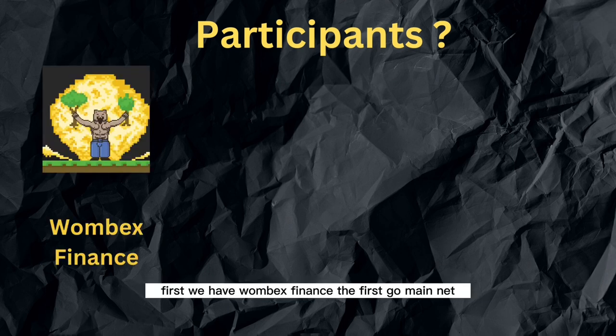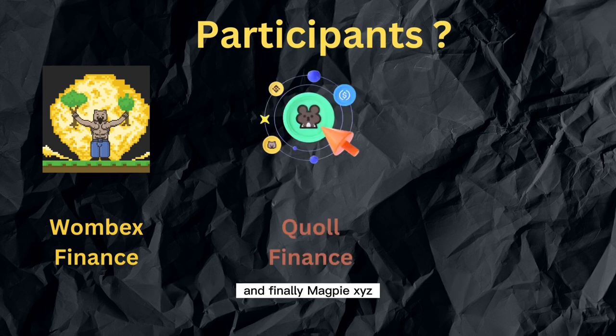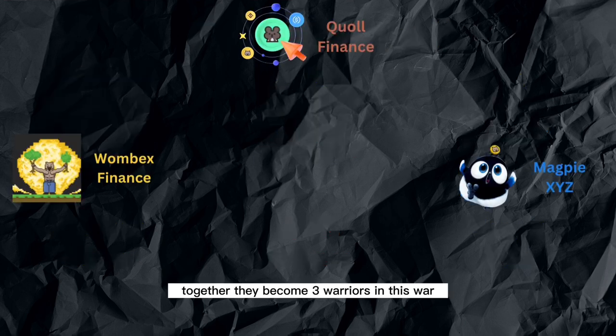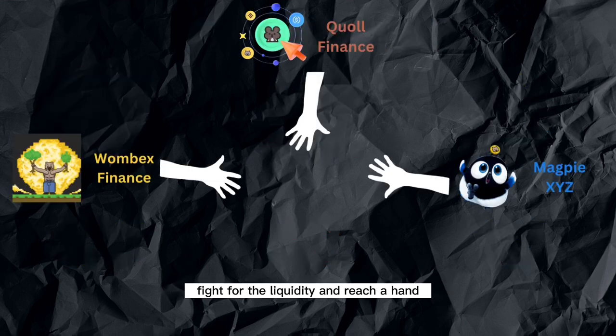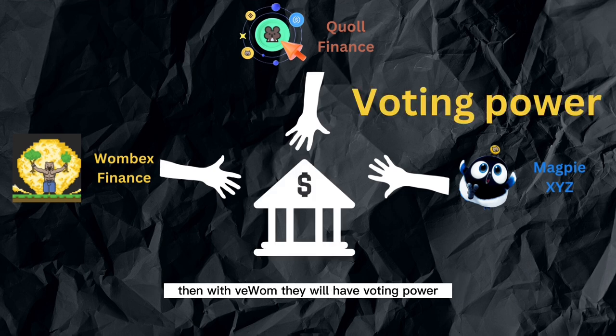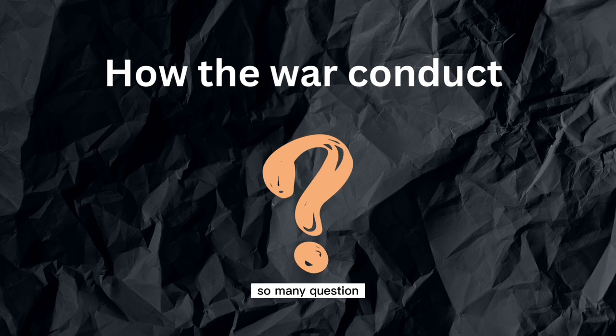First, we have Wombex Finance, the first to go mainnet, then Quoll Finance, and finally Magpie XYZ. Together, they become the three warriors in this war, fighting for liquidity and reaching to control the Boosting Pool of Wombat Exchange. With veWOM, they will have voting power. How is the war conducted? How does it happen and how does it work? What exactly happens inside this war?